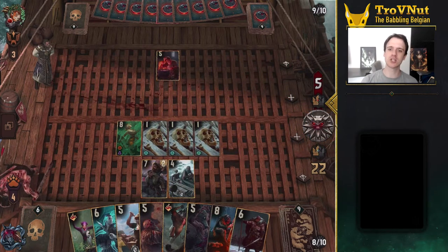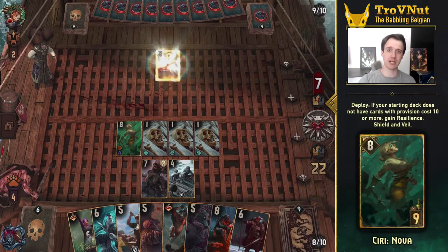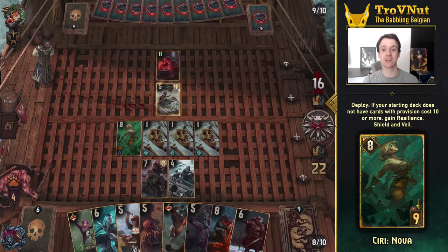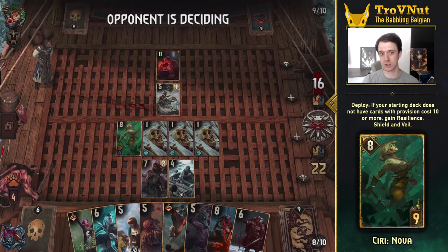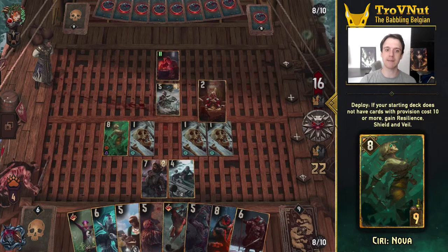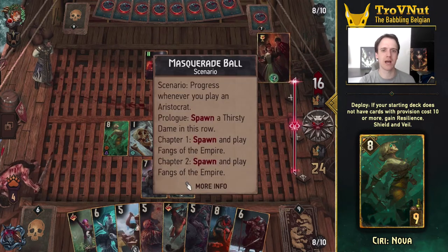The most interesting change to me was Ciri Nova. To make sure we're all on the same page, Ciri Nova now has an 8 power body, and if your deck has no cards with a provision cost of 10 or higher she also gains a shield, resilience and Veil, making her pretty hard to damage or kill aside from a certain Vincent van Morlehem card.